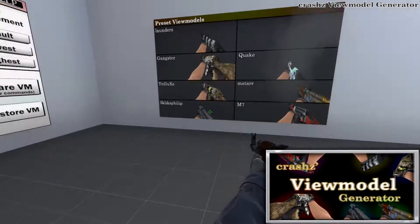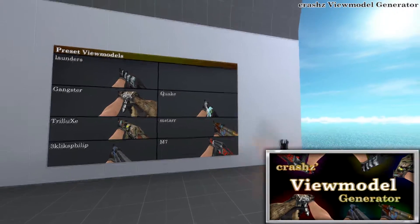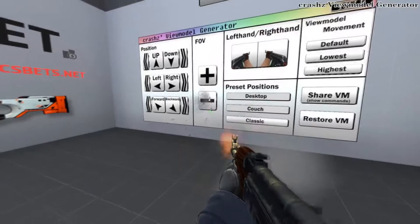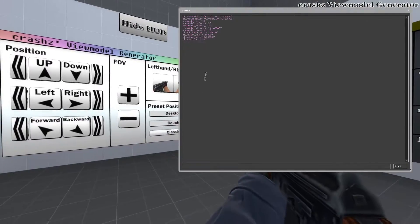Changing your viewmodel via commands can be horrible and frustrating. With Crash's ViewModel Generator, it can help you change your viewmodel faster and much easier to the perfect viewmodel for you. It has six presets and many commands to help you customize your CSGO viewmodel.